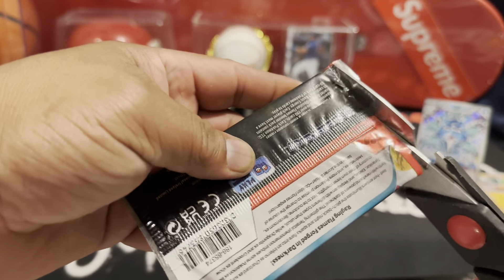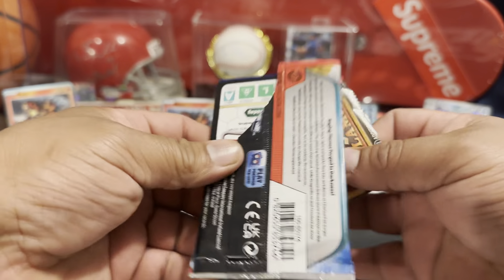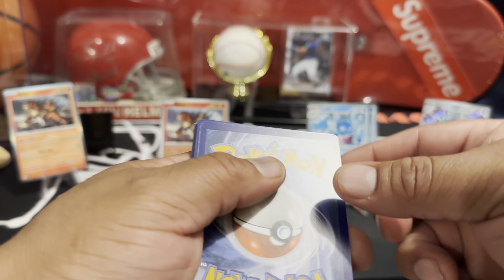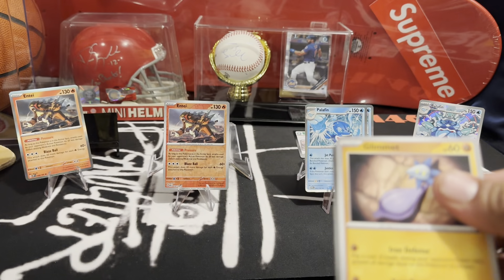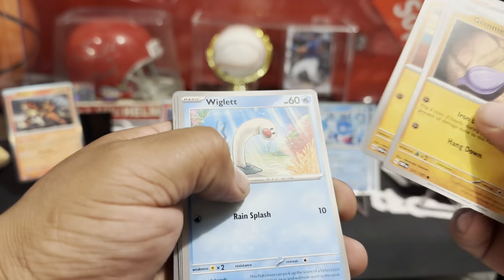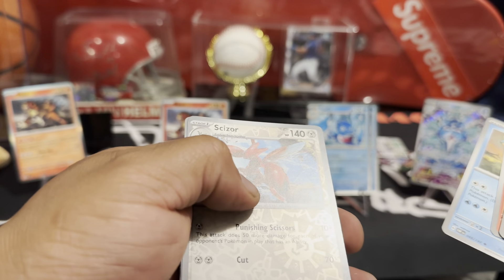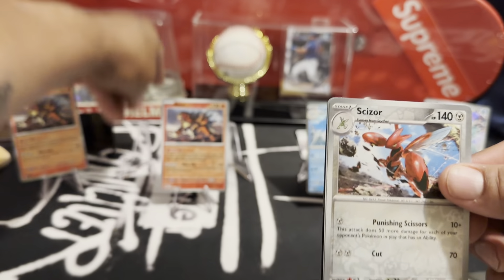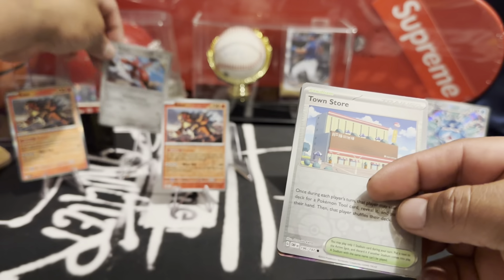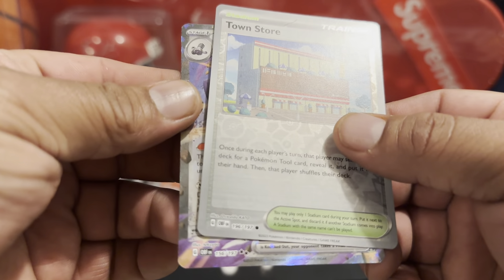Last pack. Let's get some last pack mojo. Flip. There's energy. Lapras, nice. Scizor — it's a single star down there. Town Store. And last card, looks like something good. Slide, two stars.